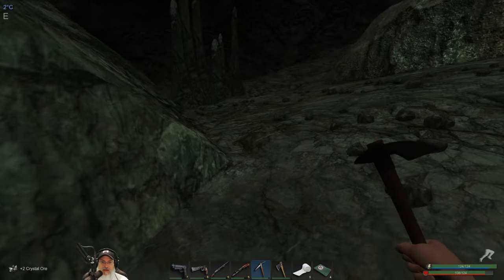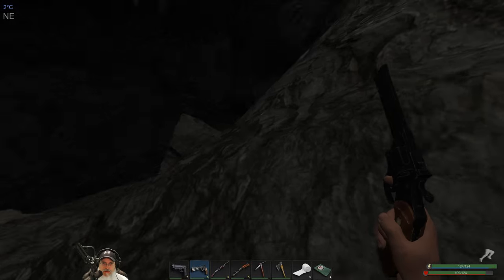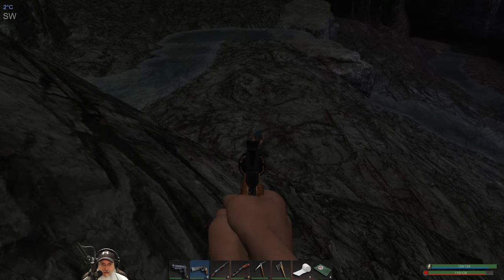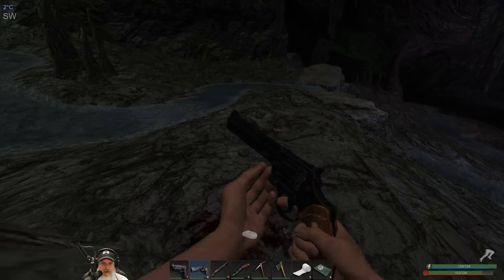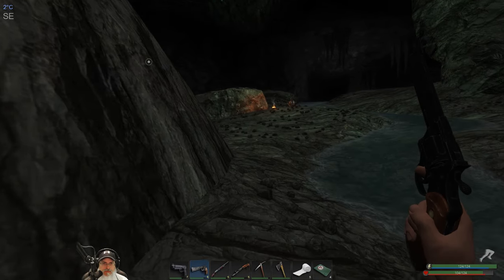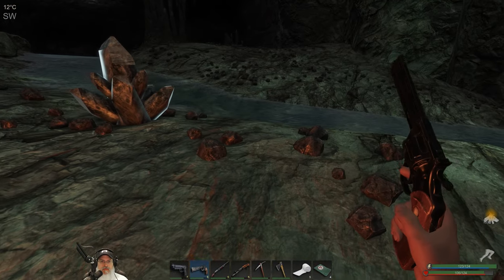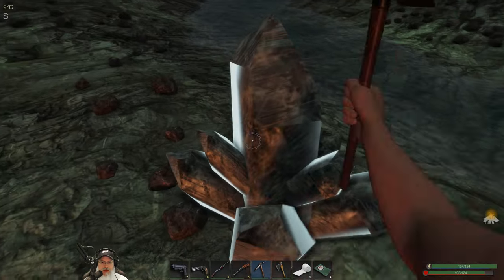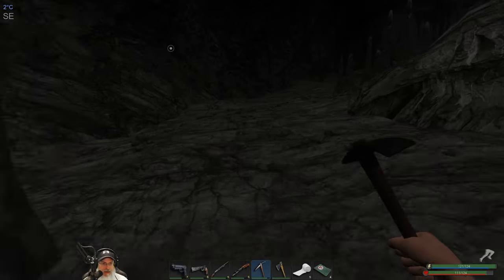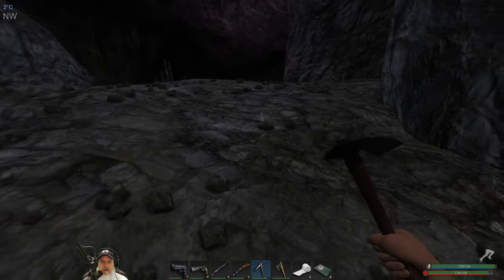This is the worst place to die on this map — down in the cave. There he is right there. Let's see if we can get him to come over to us. Here he comes — nice! All right, no bleeds. Let's check the fire and get this crystal node. No meat but we got some more ash, so that's not too bad.